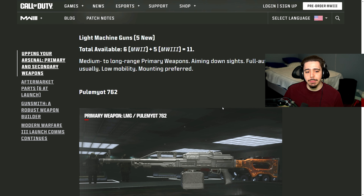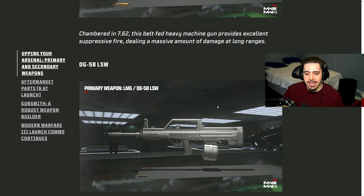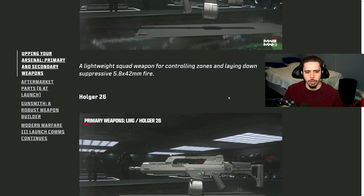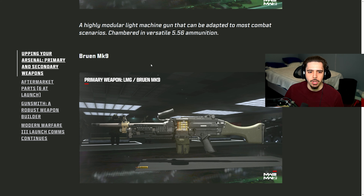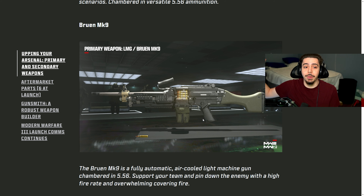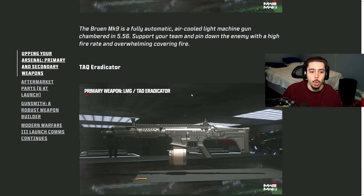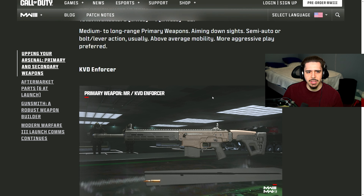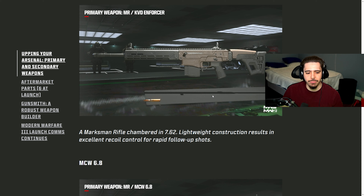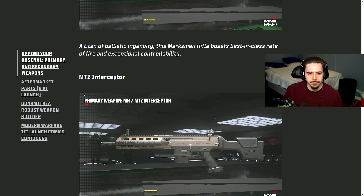We have the LMGs: the Pulemyot 762, the DG58 LSW which looks like a QBZ from Cold War, the Holger 26, and the Bruin — which is the other weapon we thought was going to be in MW2, but it's an MW3 weapon, so there are no more weapons dropping in MW2. We have the TAC Eradicator, which looks incredible. And then the Marksman Rifles: the KVD Enforcer, the MCW 6.8, the DM-56 which looks like another version of the Holger, and the MTZ Interceptor.